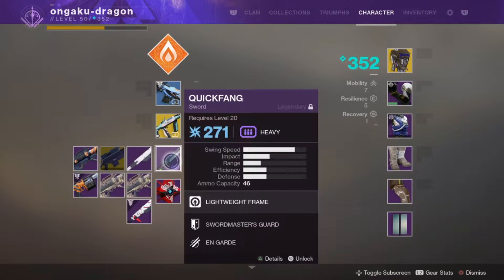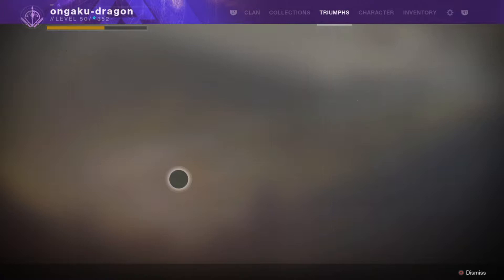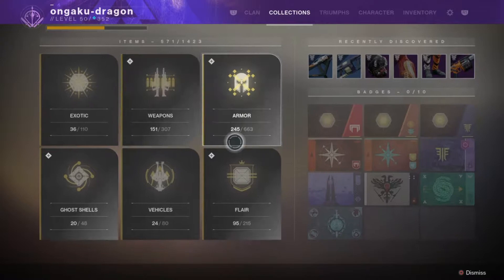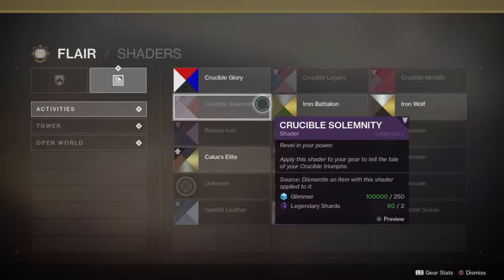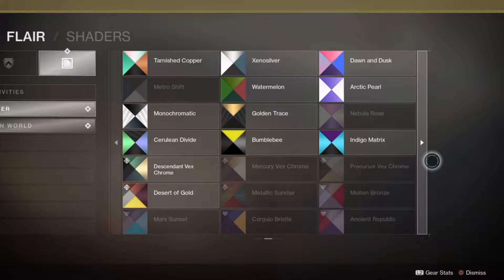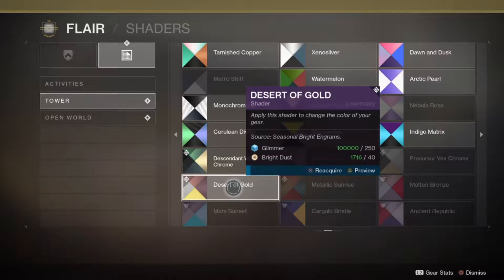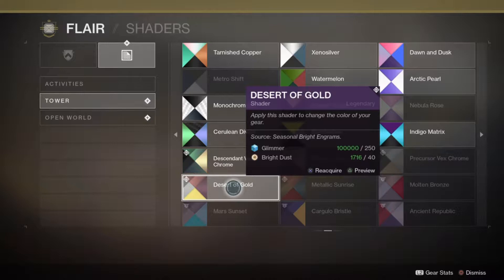Now I don't have any more Desert Gold. You might think you have to find the engram or go find it if that's the color you like, but no - with the Collections system it shows you a list of pretty much everything you've ever found in Destiny, every shader, every gun. Here it is - Desert Gold is right here. So if you really want Desert Gold, you can go ahead and buy it again whenever you have the glimmer and bright dust.